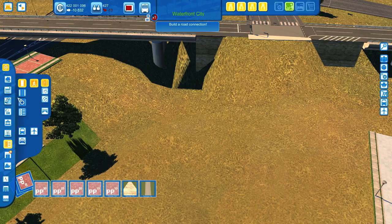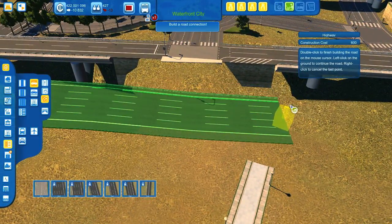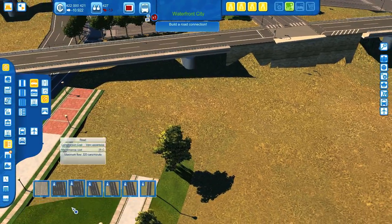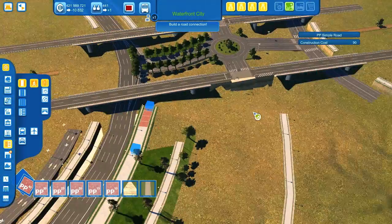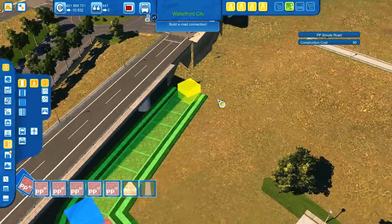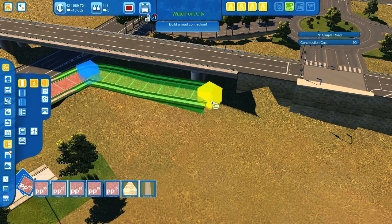I have an idea — let's use this tool here. I've allowed the terrain much more below the surface, and now this should make things easier for us to build a straight pedestrian path.